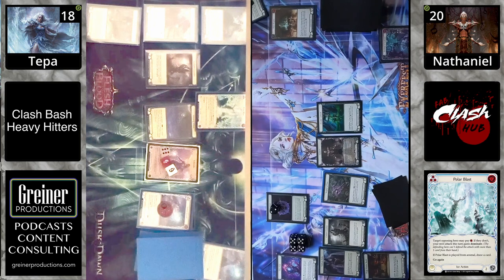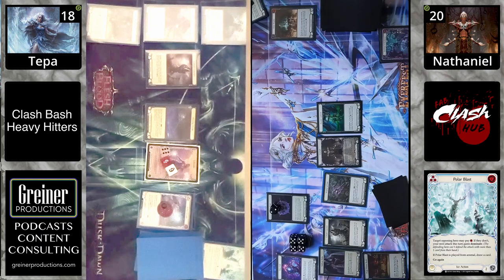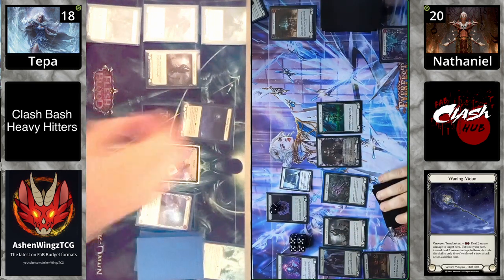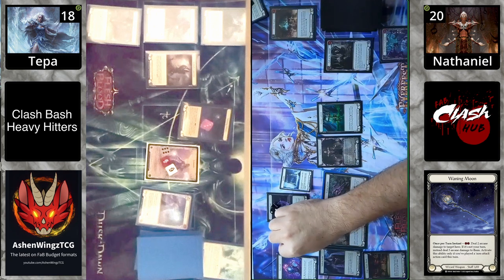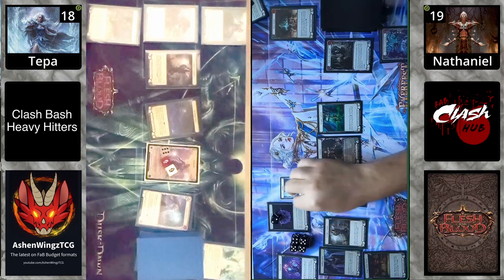Icelander is probably just going to play the classic tempo strategy of playing good value cards and slowing the opponent down. It looks like they've already done that, playing it in response. Is Vincette's ability a start of turn or start of action phase? I believe that ability is a start of turn, but there is a priority pass there. We're still in Vincette's turn because the Waning Moon is coming in for three, pitching on Polar Blast from arsenal.